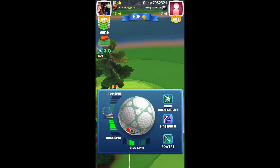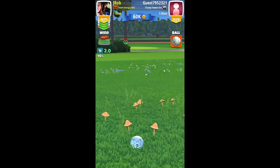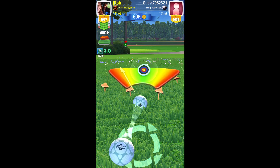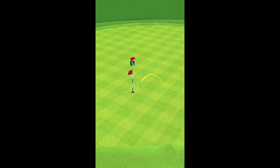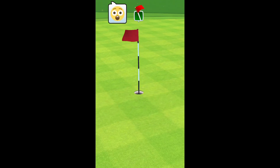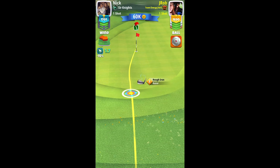This hole has a fairway down to the right hand side where you can play. I played the drive to the right hand side with a lot of left curl, but it ended up in the rough so I had to take a rough iron shot. Usually you'd chip onto the green, but if you make it onto that fairway you'll have to make a similar shot with your Thorn or Goliath. Good luck.